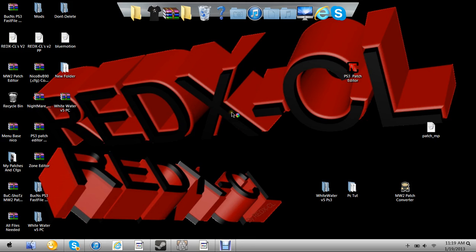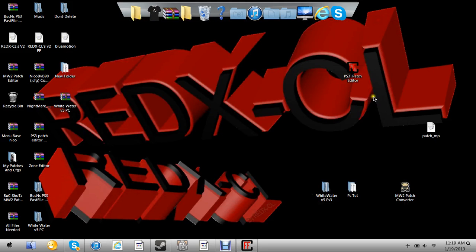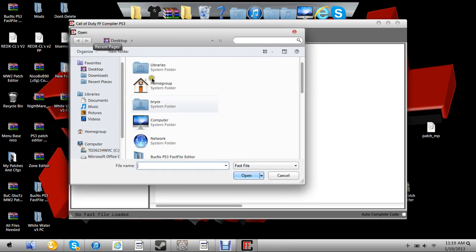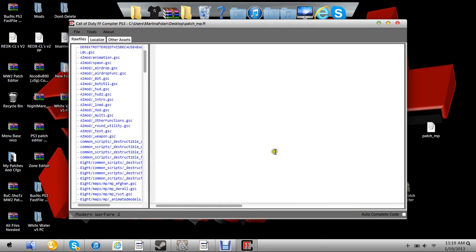So if you're a PS3 user, you're going to want to go down in the description and download the PS3 patch editor I will provide for you guys. Then you're going to open it, scroll down, find the Whitewater patch that you want to edit, and just wait for it to load.